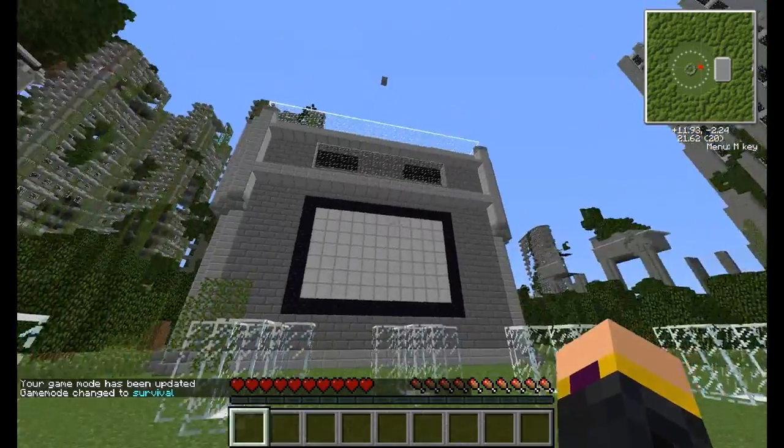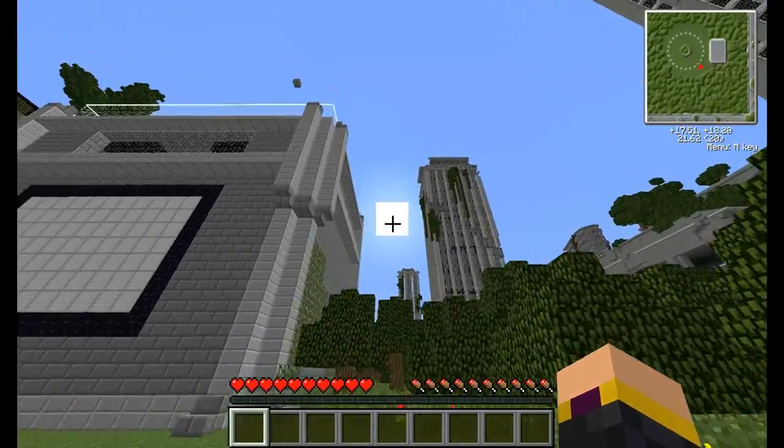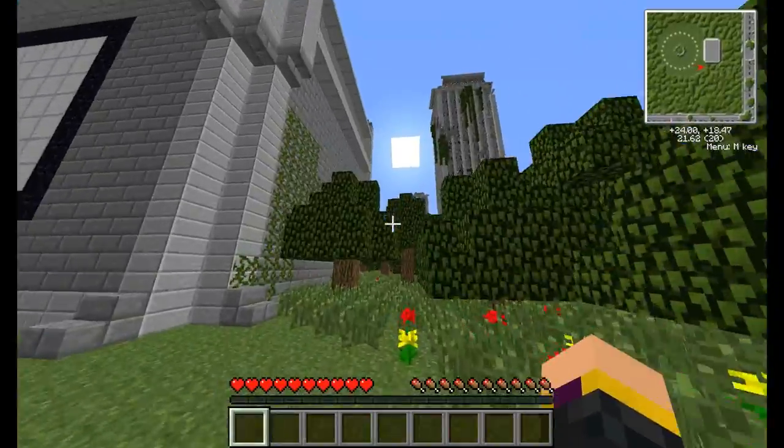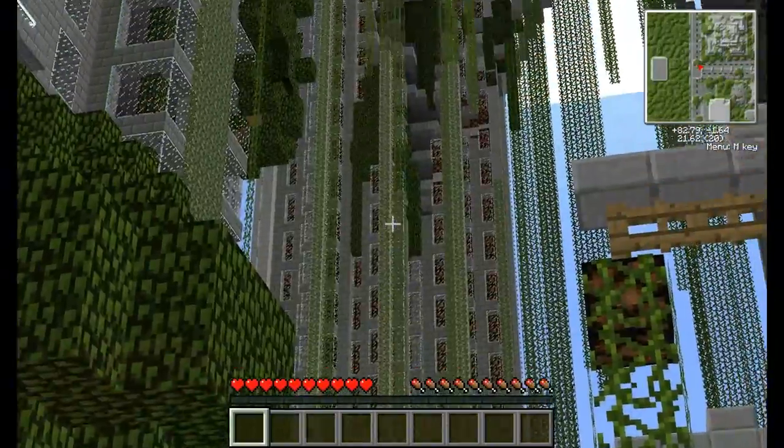Now what you see here is that in MCSG that building is not there, so basically what you've got to do is you've got to look for the sun and run towards that thing like it's none of your business. Just head straight towards the sun and I'm going to fade away here and have a look at this building.